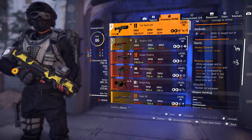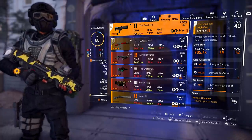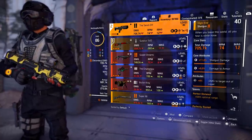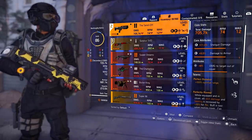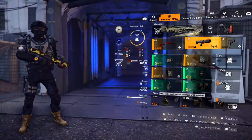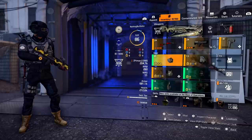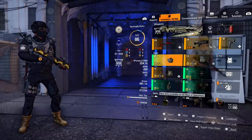You can get The Sender by completing stage 4 of the Technician class — doing stages 1 through 4 gets you the blueprint and then you just craft it. For the pistol I have Reformation on there as well. So those are the two main talents: Reformation and Perfectly Rooted from The Sender. Now let's get into the gear itself.